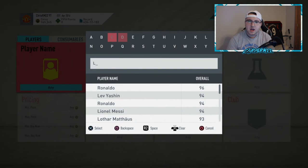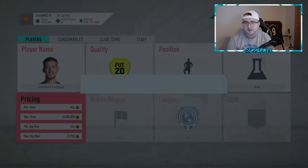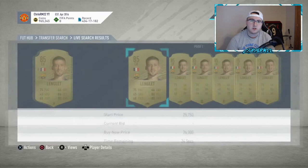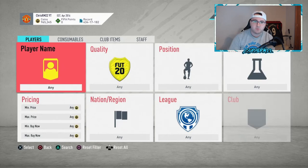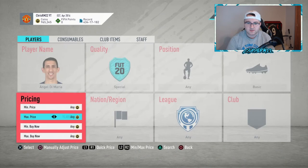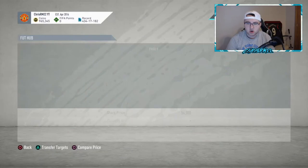Something else to look at is lower-tier meta cards — Lenglet, Semedo, Ferland Mendy. If you see them dropping a good amount tomorrow, like if you see Lenglet at 15–16k, I like that because I think they're going to rebound. There's always a market for these lower-tier players used in cheaper teams. So your Lenglets, Semedos, Ferland Mendys, Walkers, Dembeles, Rashfords — any of these players could rebound just a little bit and you can make some coins on the lower end.